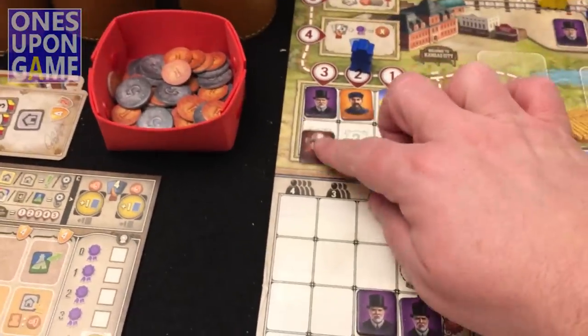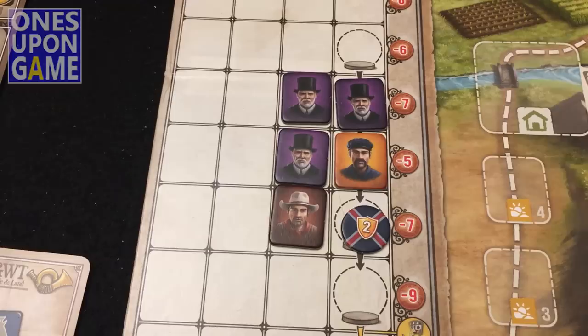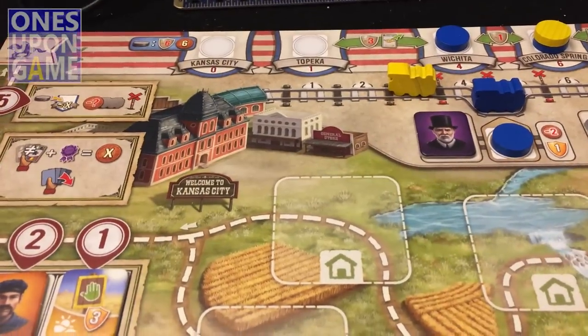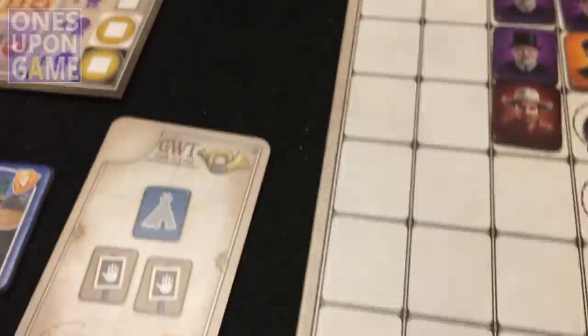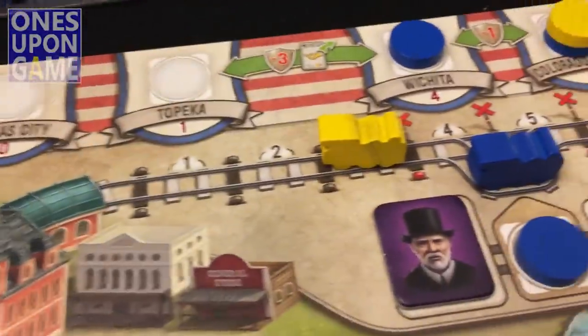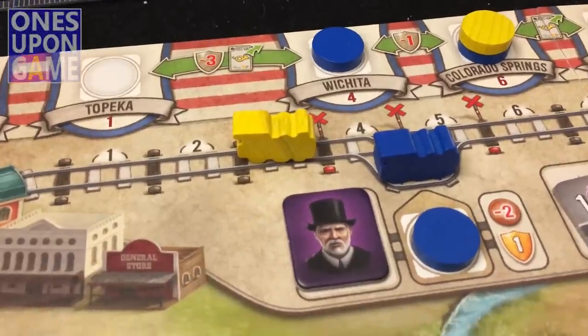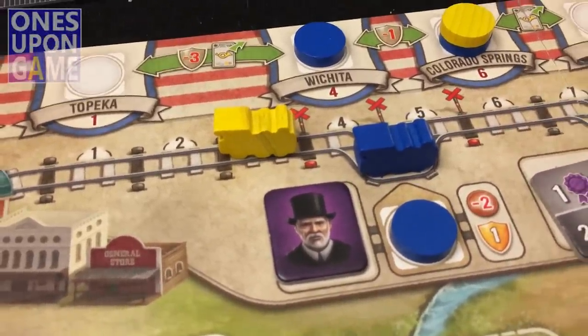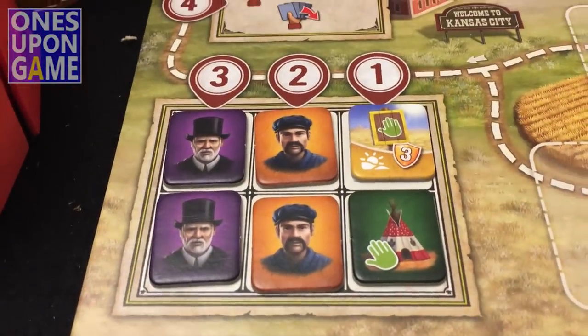I slide the job marker down — the fives are now available. I put another cowboy out on the board; he won't be available until the next job market cycle. My hand total was four: a black angus and a jersey equals three, plus one permanent certificate gave me four money. I went into Wichita which gives me a minus-one penalty at the end, but no transport cost because I'm past that threshold. I got four money and restocked the forecast board.